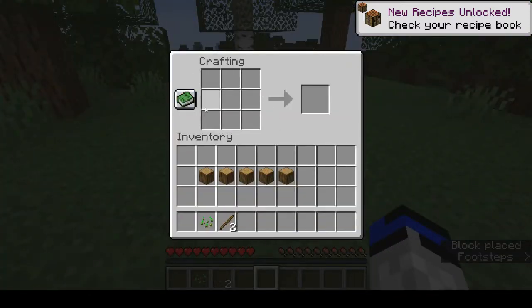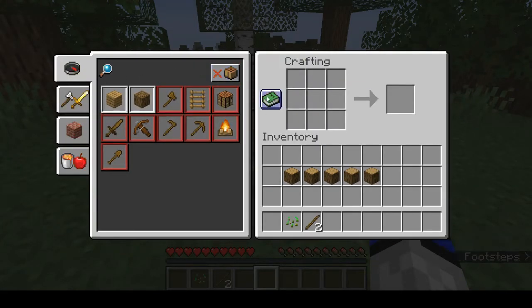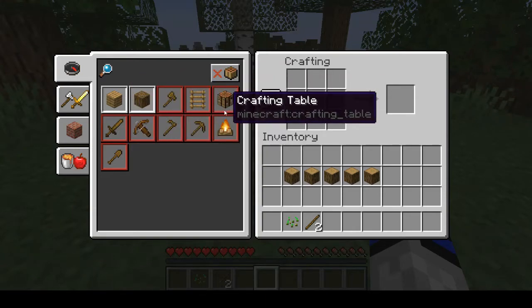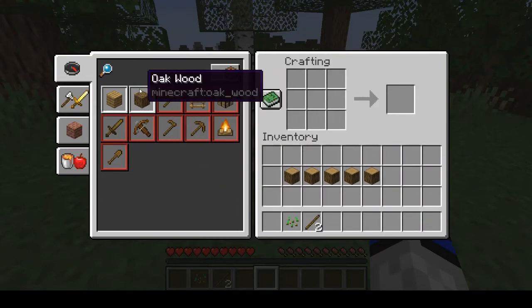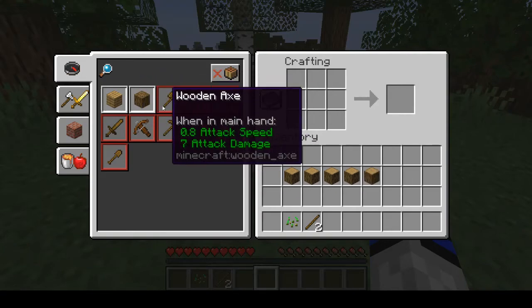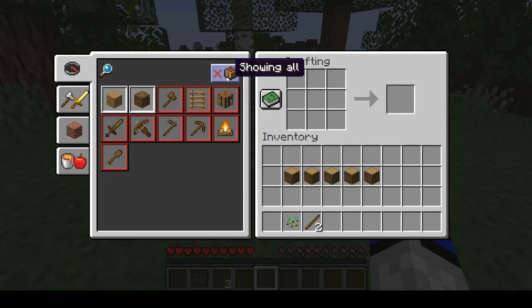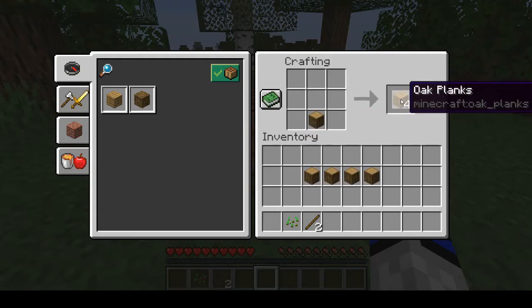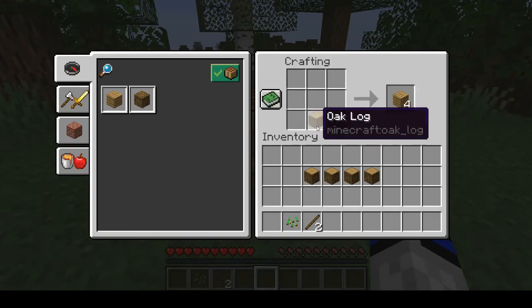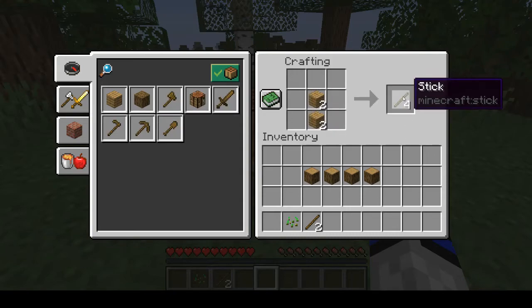If you put down this crafting table, you can make more things. This recipe book shows everything you can create with items in your inventory. The ones with a white box show what you can make right now. The ones with red require making other things first. Hit the green check mark section — this will show you everything you are able to make. You can get sticks out of oak planks, and sticks are very useful.